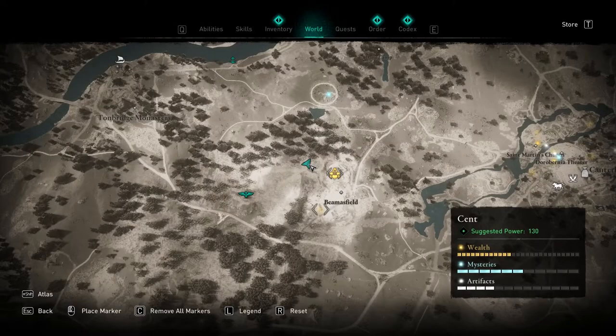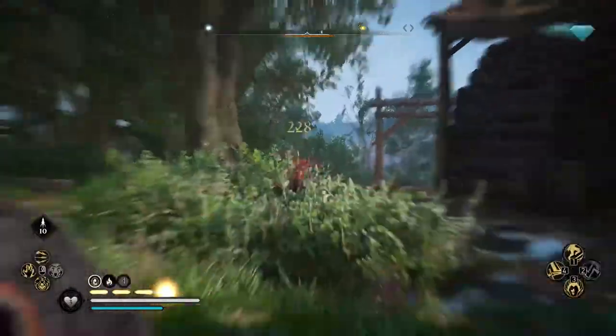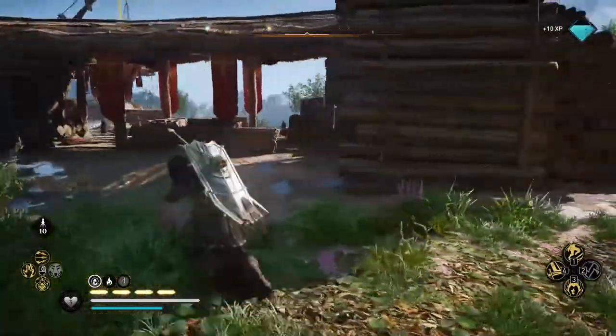Once you have arrived there, go to this part of the settlement indicated on the map. As an indicator, you will see this wooden house.